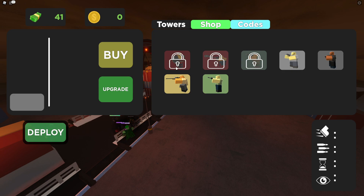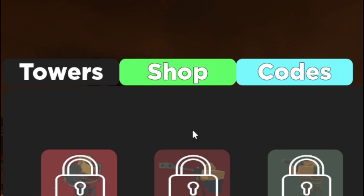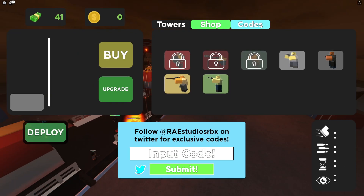If you don't know already, in Frontline Defense to claim codes, what you're going to want to do is return to the menu and then go to the top and click on where it says 'Codes.' Then the code menu will come up. These are in no particular order, so let's just get into it.